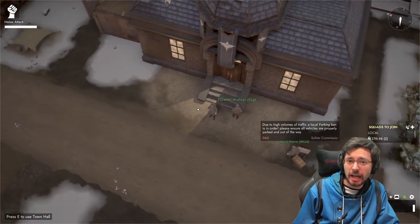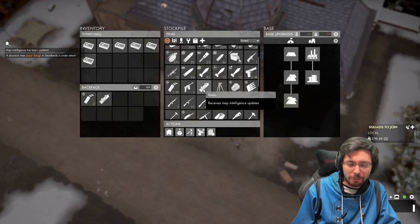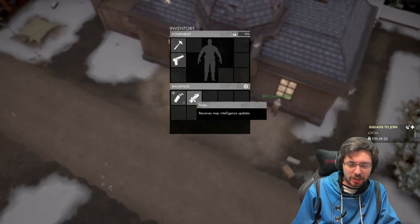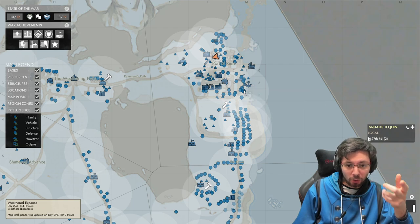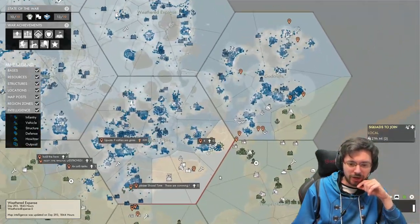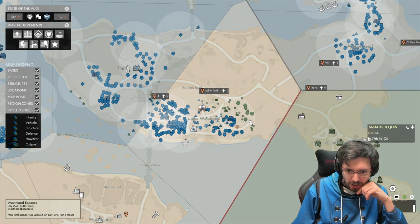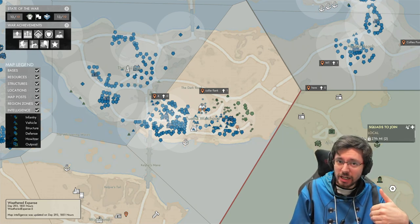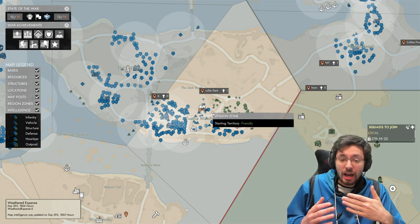To keep your intelligence up to date, if you've got a radio on you — which you can assemble at a town hall, FOB, or similar location, then equip into your radio slot via Tab — your map will automatically update every five seconds. You can watch people moving around as it slowly updates. On a major frontline, you can see Colonials pushing toward the watch post and movements going backwards and forwards. Always check your map and carry a radio to see enemy and friendly movements, so you know where is safe, where isn't, and where reinforcements are needed.